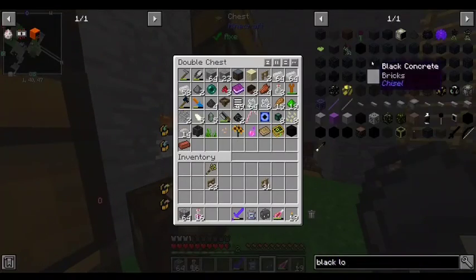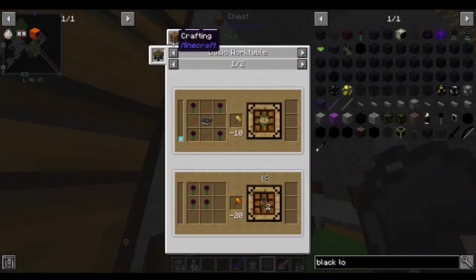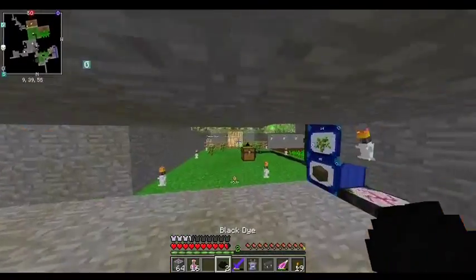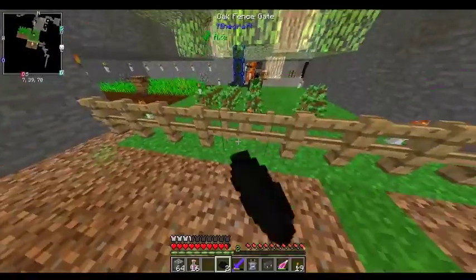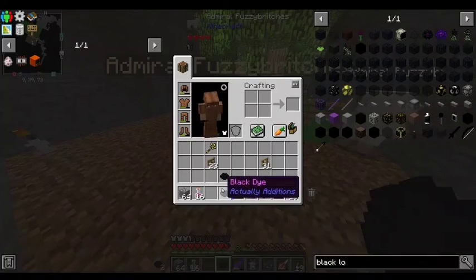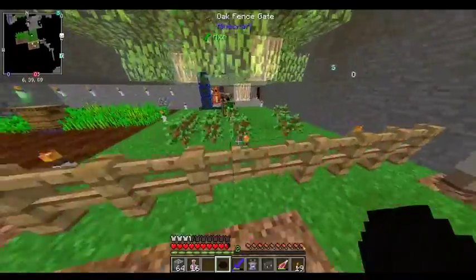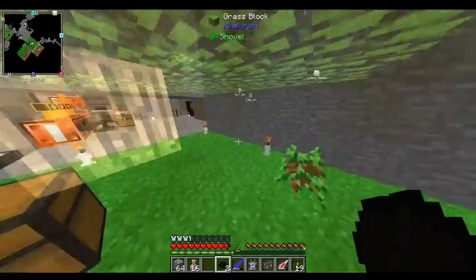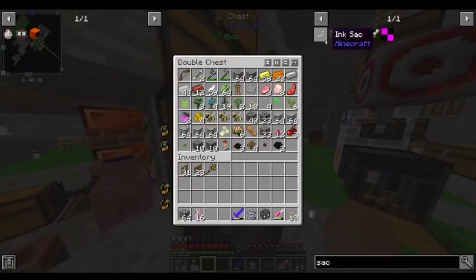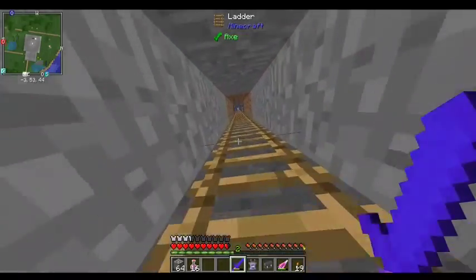I think I got a black dye. I can turn it into two — that's my best bet, just turning it into two, which coincidentally is exactly as much as I need. Alright, Admiral Fuzzy Britches — how do I dye you black? Do I need to use an ink sack? I think I might have to use a proper ink sack. That's lame. Let me see if I've got any ink sacks. I do not. I would really appreciate not having to go murder my way to ink sacks.